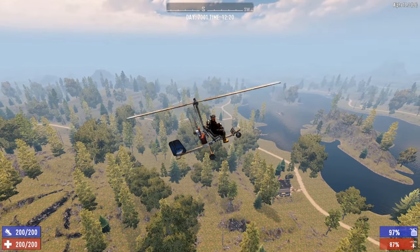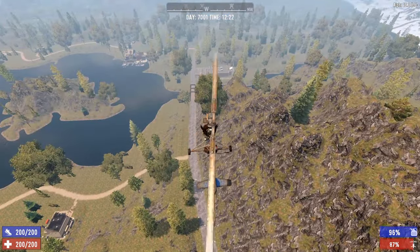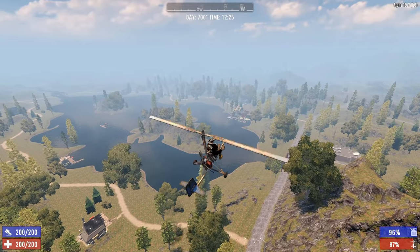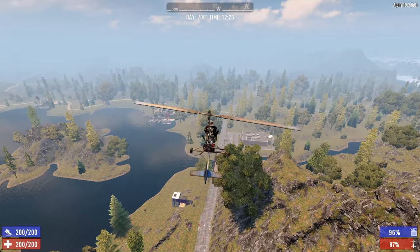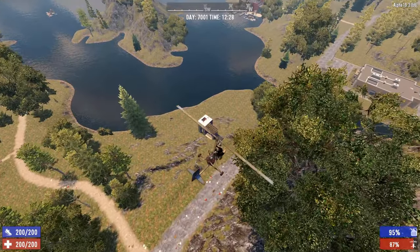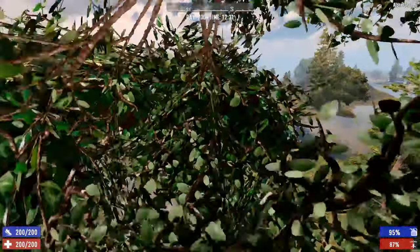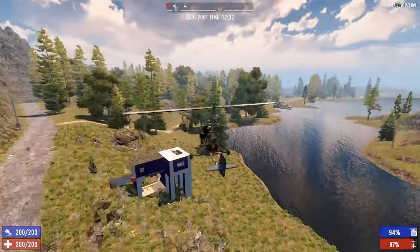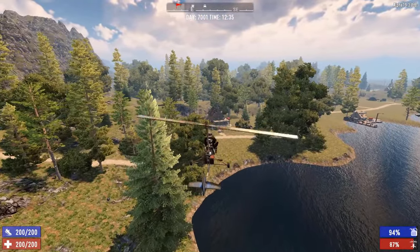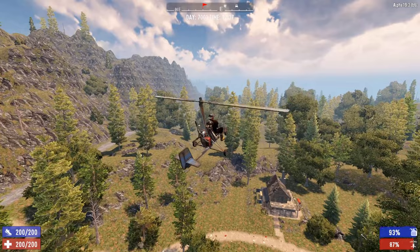Keep holding W pretty much all the time while flying — if you stop, the motor slows and gravity takes over and you'll fall. If you hit C too far, you'll point yourself steeply downward and risk crashing. It takes a while to recover from a dive by pointing the nose up with Space. You turn right with D and left with A, just like any vehicle.